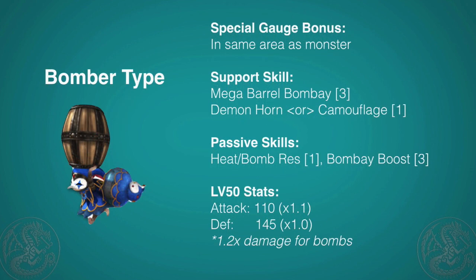On to Bomber Type. The Bomber Type cat is really only going to help you if you're a bomb user in my opinion, but they're really fun Palicos to have, especially if you have a pair of two of them. They gain gauge faster than normal by just being in the same area as the monster. For support, it has Mega Barrel Bombay, but at three points you can see that as a Prowler you won't be able to spam this a lot. You also have a 50-50 chance of either getting Demon Horn or Camouflage, the latter being better for Palicos. For passives, it has Heat Bomb Resistance and Bombay Boost, which will raise your bomb damage by about 10-15% and also raises your blast element by 20%. The Bomber gets 20% more damage when using bombs overall. The reason I say Bomber Type is really for Palicos and Gunners is because their bombs will knock you around as a melee character.